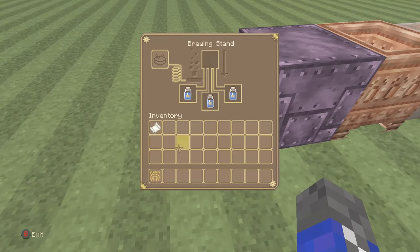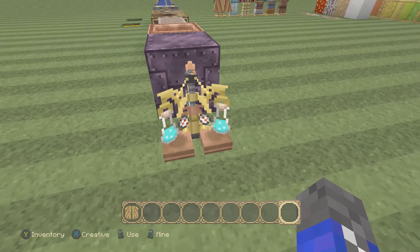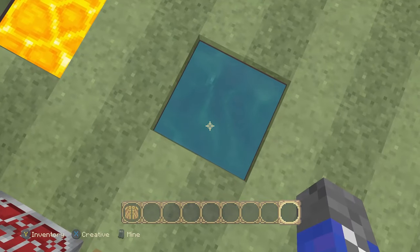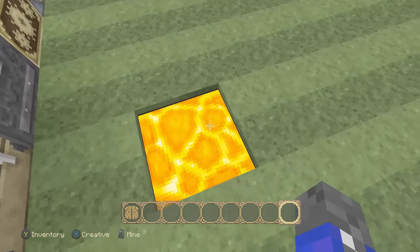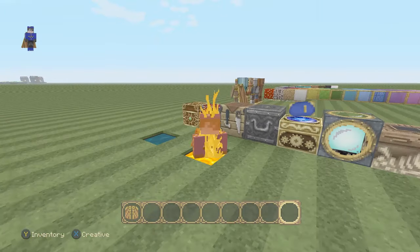Then we have the brewing stand with some water bottles — really nice. The water bottles look very realistic as well. Although when you look at it like this, it looks like a pure potion. And finally, we have our two liquids: water right there, looking pretty realistic, like on a calm ocean. Then we have lava — it looks very bright, very dangerous and hot.